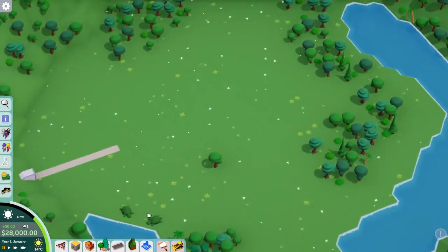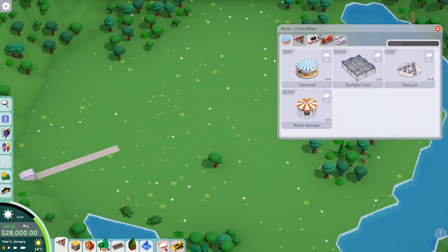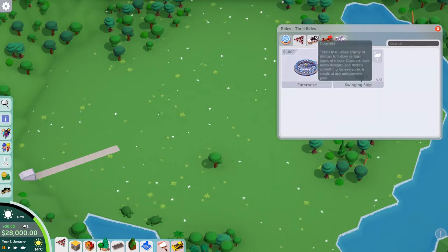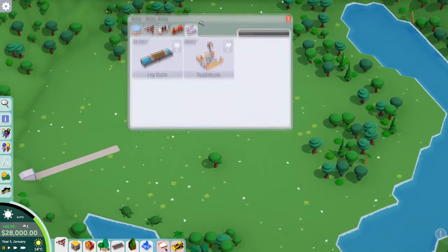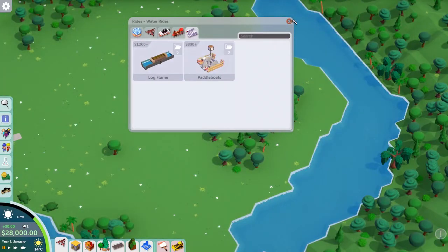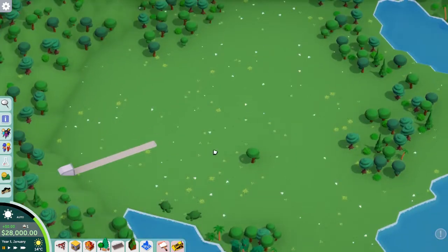We've got quite a large space of flat empty land, which should be nice and easy to build on. There's a nice selection of calm rides, a couple of thrill rides — the Enterprise is normally good for bringing in thrill seekers. We're a bit limited for coasters, nothing really thrilling there. We've got a monorail, a log flume, and some paddle boats, which might be nice around the lake. So the first thing to do is research coasters and get some foundations down.